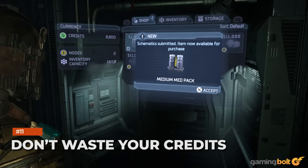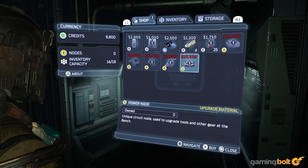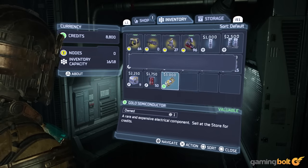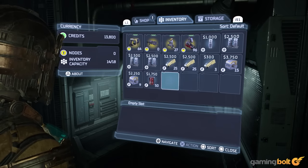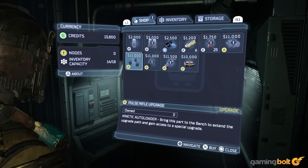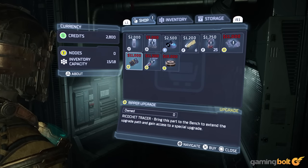Don't waste your credits. The shop in Dead Space allows you to buy a variety of items that can be useful in various circumstances, though we'd recommend not wasting your credits on purchasing some of them. Specifically, consumables like health packs and ammo should rarely ever be bought, seeing as the game isn't too strict with handing out those things during the course of gameplay. It's much better to save your credits for weapon upgrades and suit upgrades. The latter, in particular, should take priority above all else.